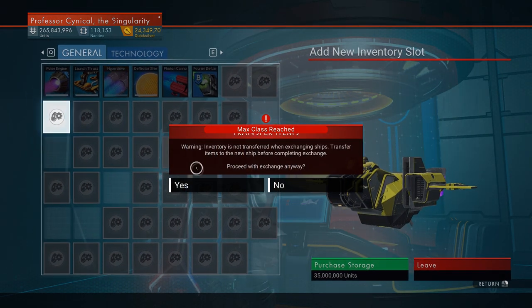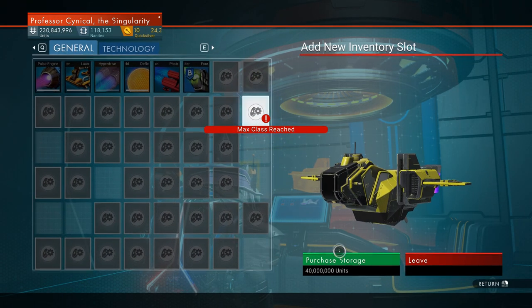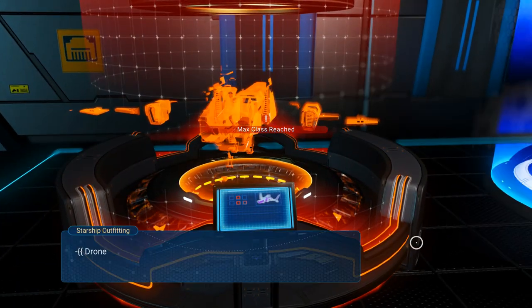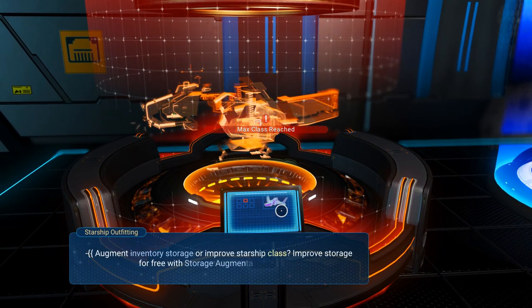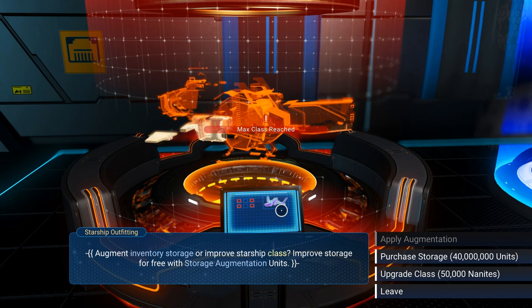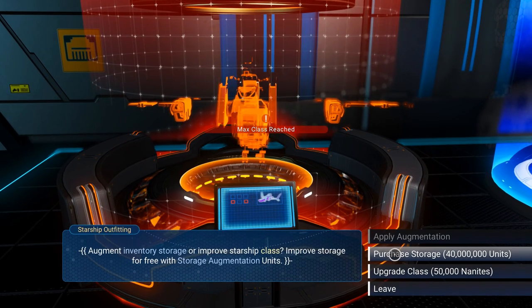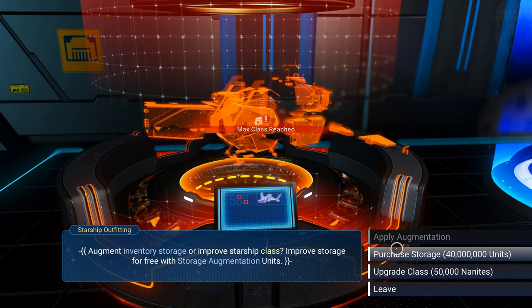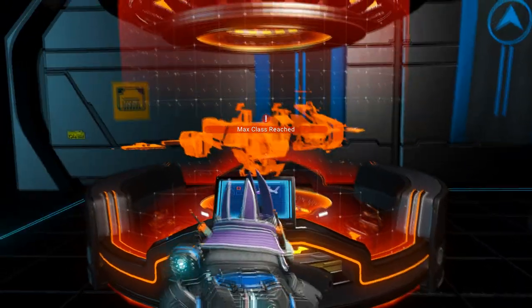There is a known bug in the game where once you update your ship very quickly to an S-class, you'll always get a reading that says 'max class reached.' What that also does is every time you go into the scrapyard it'll always show the value at whatever the ship's starting value was — not what it's currently worth. The only way to get around this is by jumping in and out of your ship, making a save point, and then doing a manual reload — just reload your auto save.